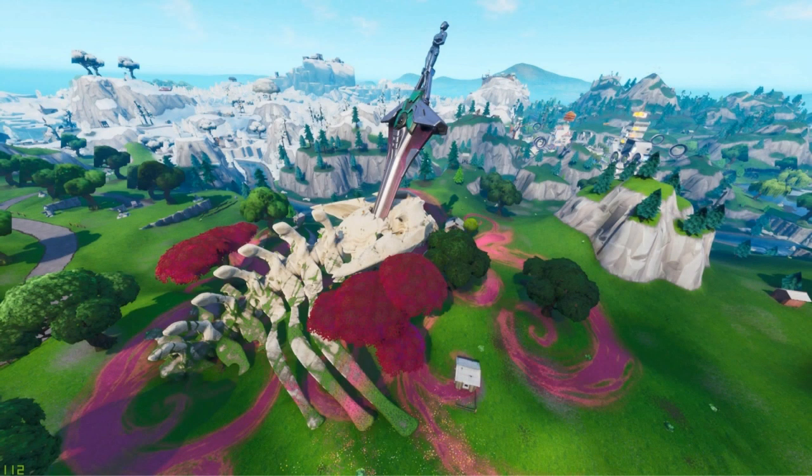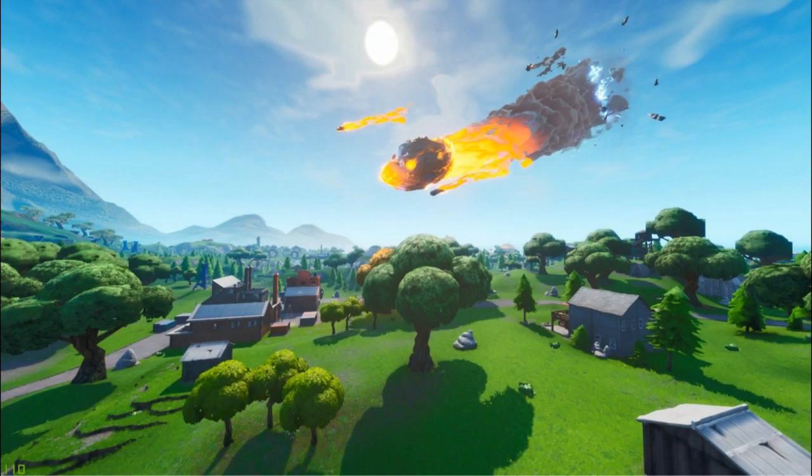The next one is over at the skull — you can see there are little pinkish things around it. I don't know what that really means but you can see on screen right now, it looks pretty cool. And the next one you can see that the meteor that hit Dusty Depot, making it Dusty Divot, is just chilling there in the sky, frozen — that's pretty insane.